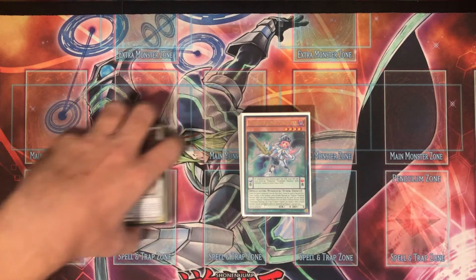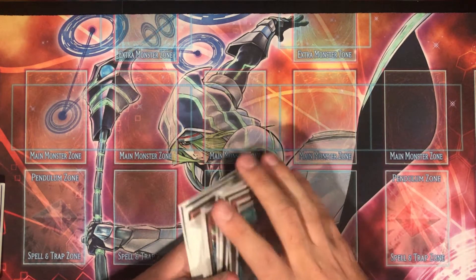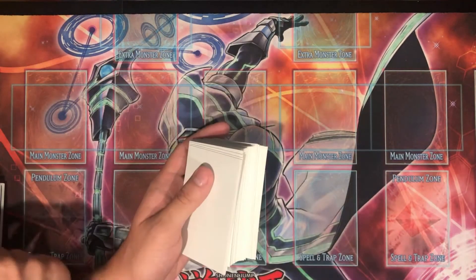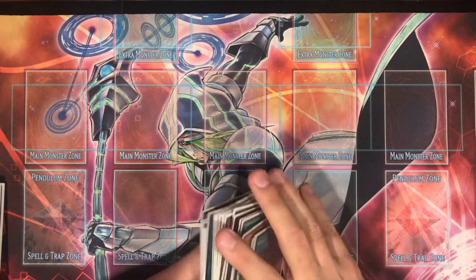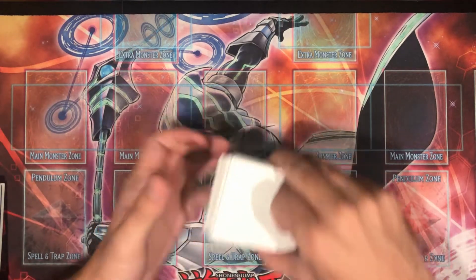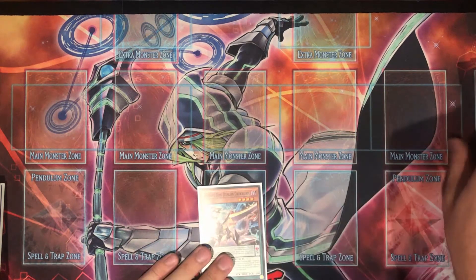I'm going to be doing some Draco Magician test hands using the deck I profiled in my previous video. For a quick TL;DR: it's pendulum magicians with Odd-Eyes Revolution Dragon. However, we abuse Ignister Prominence because it's a very good card — it allows us to go into a lot more dragon plays. I'm going to completely ignore hand traps and interruptions to show the highest ceiling this deck has.